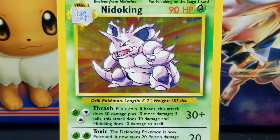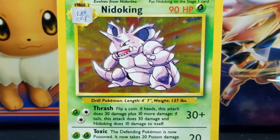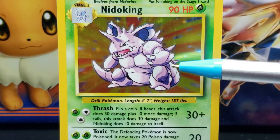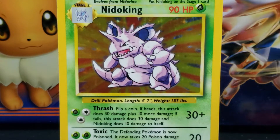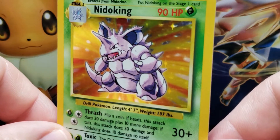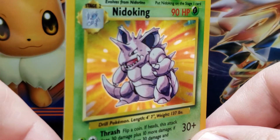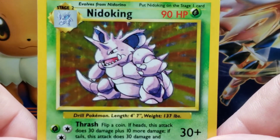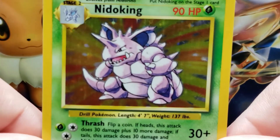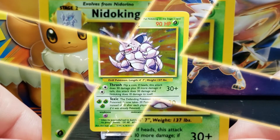Surrounding the Nidoking is a thin white aura. The Nidoking is on a yellow holographic background with rays of different shades of orange extending out from behind the Nidoking, along with scattered white circles of various sizes.